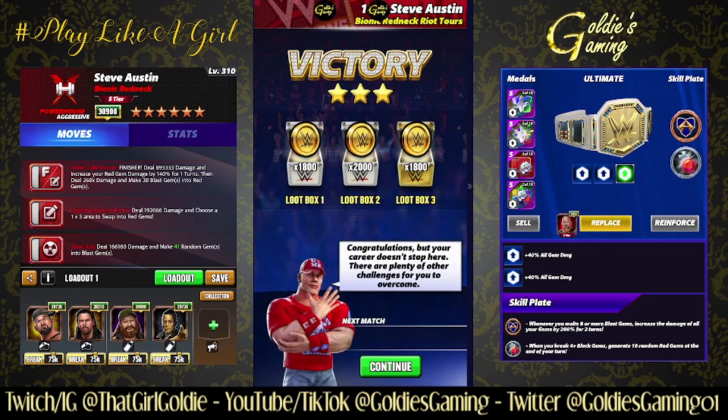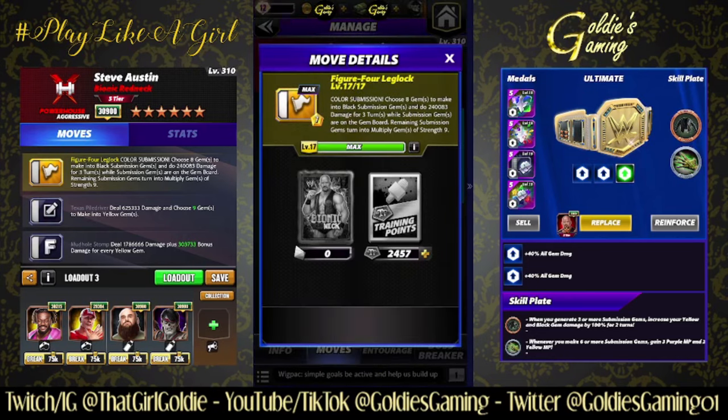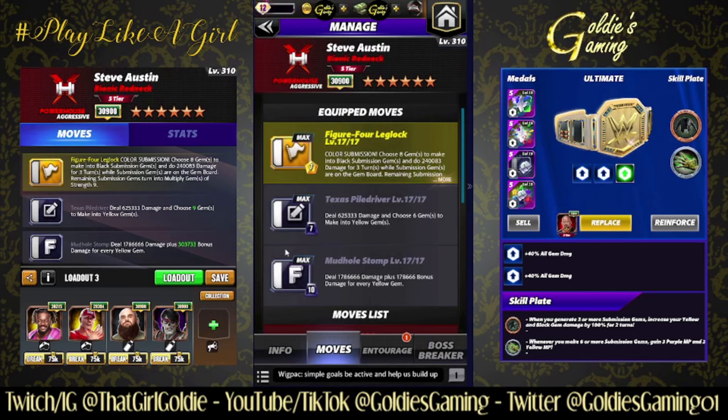The next build we're going to take a look at is another gem damage build. We're bringing in the submission and two of the black moves, including the six-star move. The submission — the Figure Four Leg Lock, 7 MP, color submission — choose eight gems to make into black submission gems and do 240,083 damage for three turns. While submission gems are on the gem board, remaining submission gems turn into multiply gems of strength nine. The Texas Piledriver, 7 MP, deals 625,333 damage and lets you choose six gems to make into yellow gems. Then the Mud Hole Stomp, 10 MP, six-star move — this is a finisher, even though the text does not say as such.